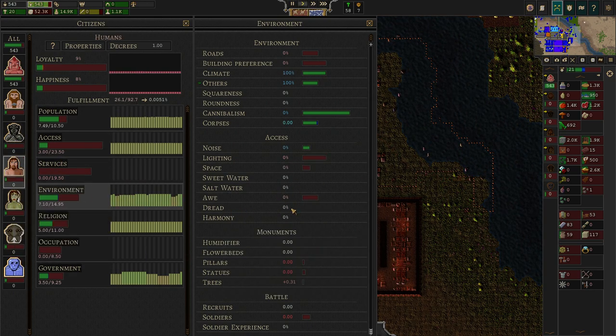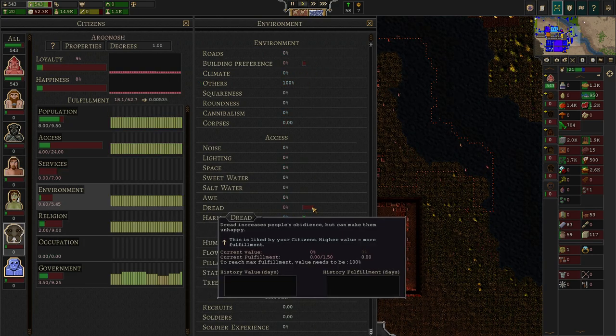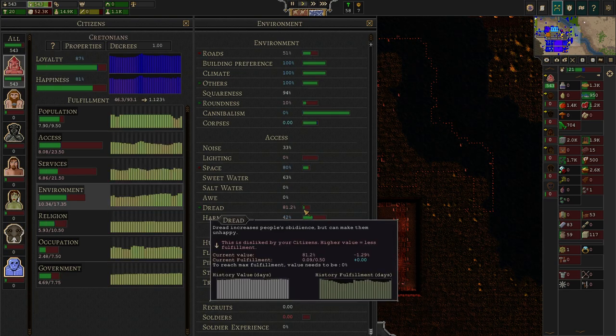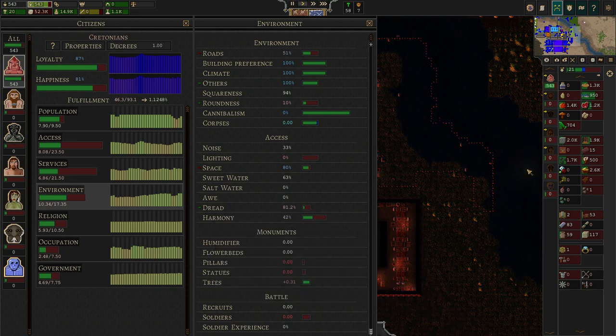I actually always assumed that every species with a dread meter here likes dread — either they have no meter and don't care about it, or they have a meter and like it. But no, you can also have a meter and dislike it. That's the Cretonians — they hate dread.